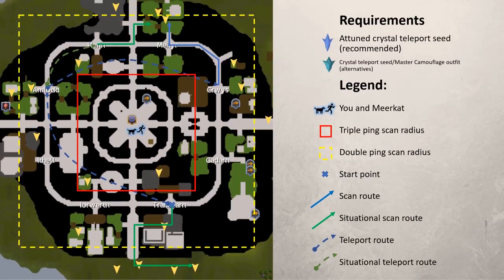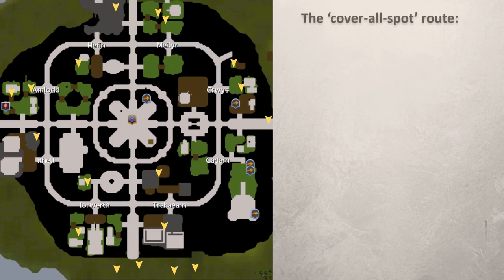Okay, let's get back to the map. The next few symbols are very intuitive: just your start point and scan routes. The situational scan routes mean that you only scan them when you get a double ping. Don't worry if it's confusing now, because it will make sense when we animate the character. Let's get to the fun part — I'll show you how to cover all scan locations step by step.